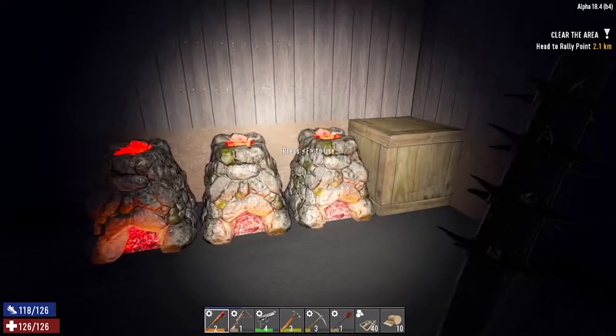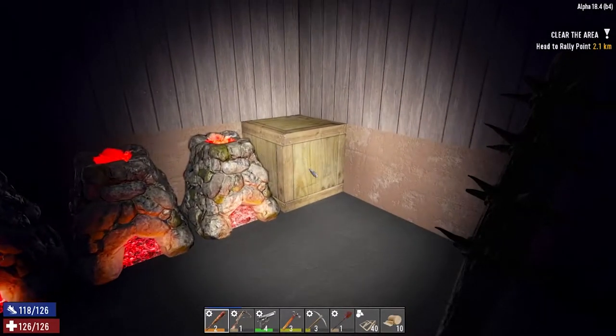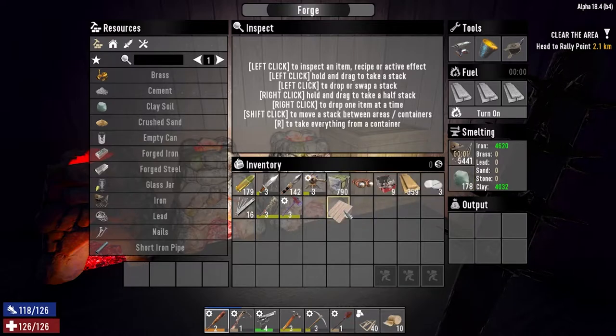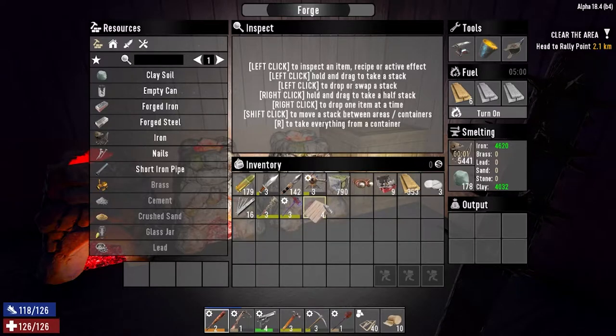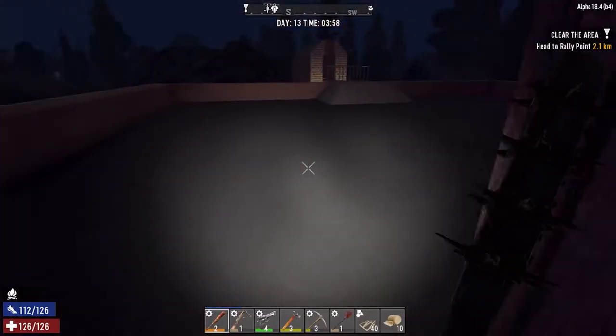We're going to get these forges going as well. Do we have any spare clay? We haven't got a lot of clay left, so we are going to have to go and get some clay soil. You can use these wedge tips or any other extras you've crafted — we're going to need loads of them. It's four o'clock in the morning, let's get started.